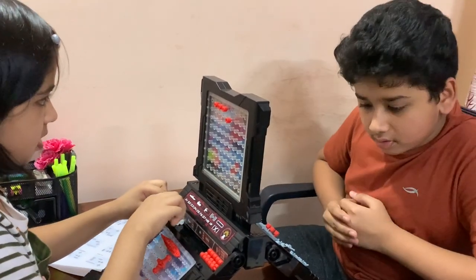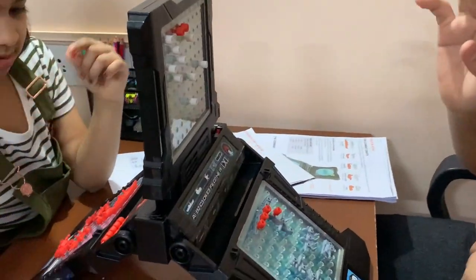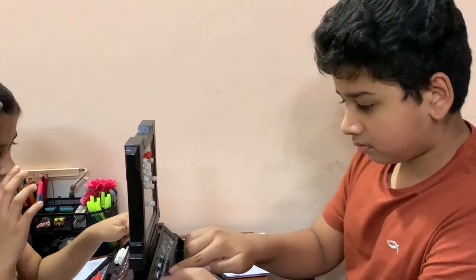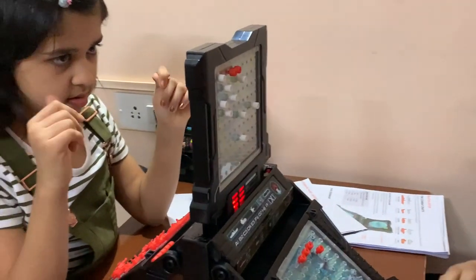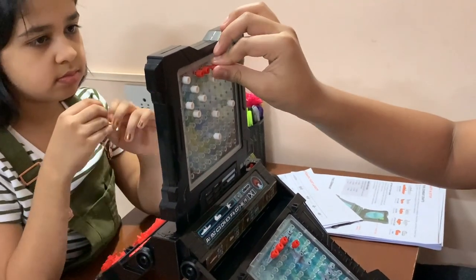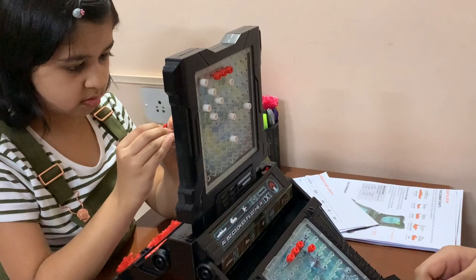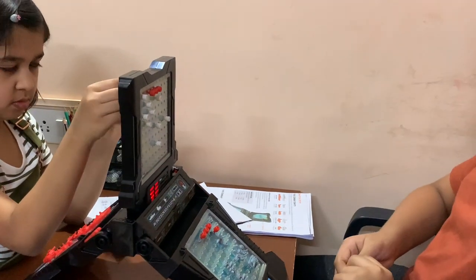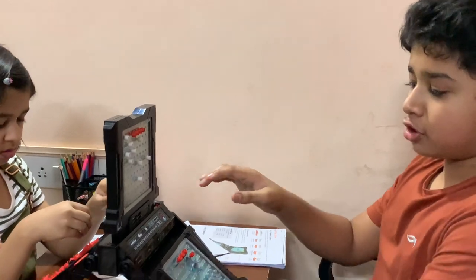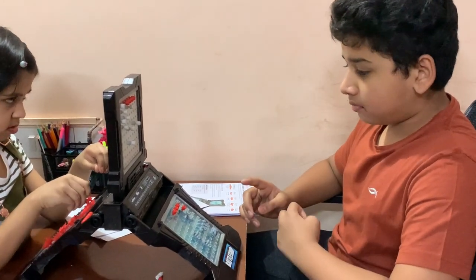Now I'll show you the next special weapon. I'll randomly choose two locations first and then show you the Tank's special weapon. After that I'll show the Spy Plane - the sticker shows how each weapon attacks. Let me check the attack plane next.